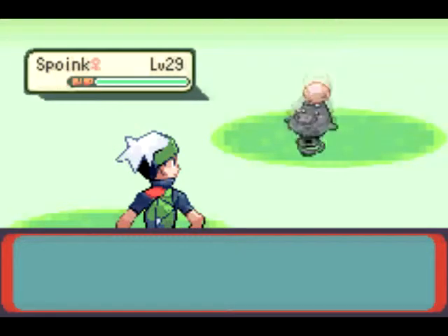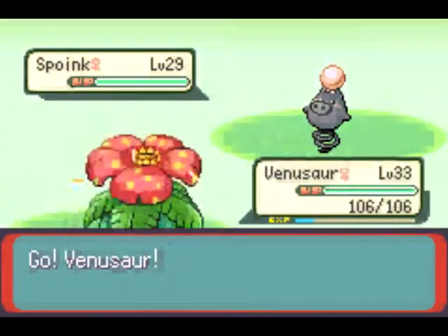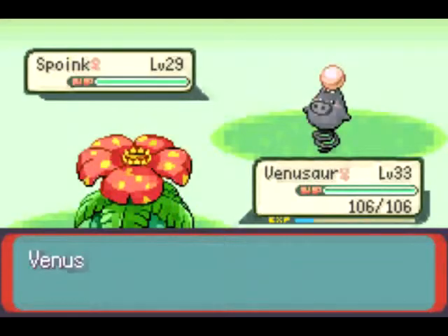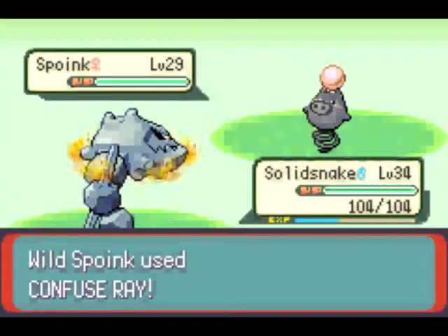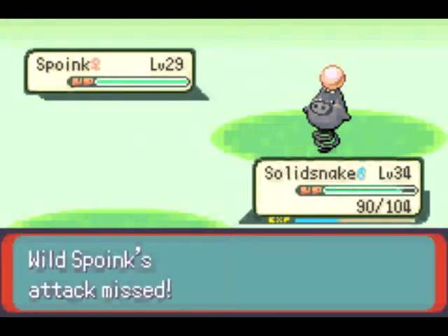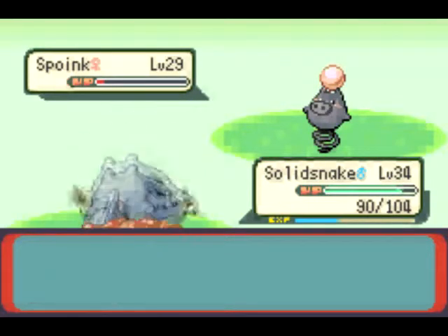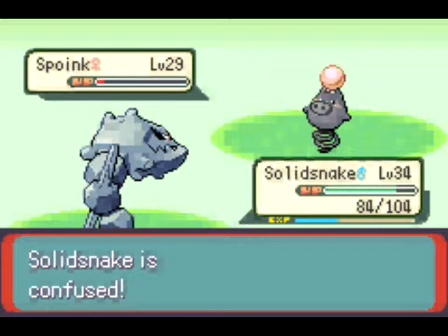Let's go ahead and exit the place. We got ourselves a Spoink! SPOINK! We need to use Venusaur to handle it, except Venusaur is Poison type so that's not a good idea. Go Solid Snake — I need a drink, good lord, all those pirate voices. It uses Confuse Ray and now I'm confused! I hurt myself in confusion — oh goodie, we're both confused. I love being confused, it's always fun.